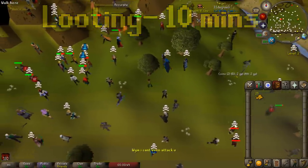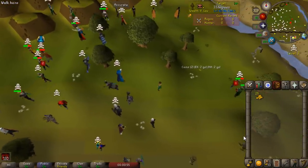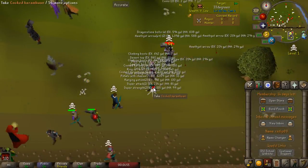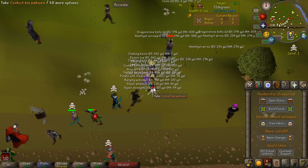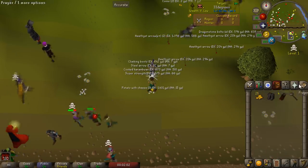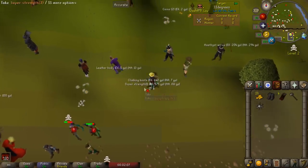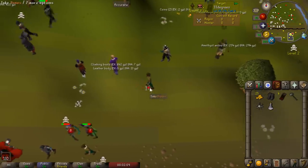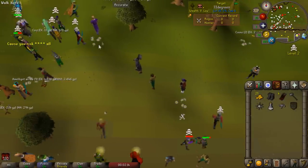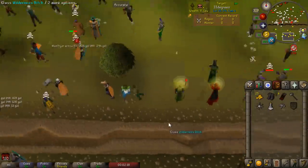We just saw a double death down there — that's pretty nice. If two people die at once there's a higher chance of there being actually good loot on the ground. So I actually looted a granite maul here. The double death actually had a granite maul and we grabbed it along with some climbing boots and some amethyst arrows. That is pretty lucky — I would not expect that. Normally you just pick up like 30 or 40k worth of consumable items, but the granite maul is worth like 30k.